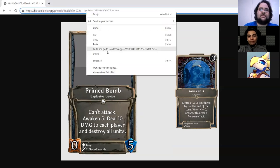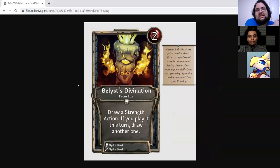Bellis Divination is a two-drop Strength action from Lux with: draw a Strength action; if you played this turn, draw another one. A couple notes: I absolutely love this art — one of my favorite Spike Bird pieces of all time. It reminds me more than usual of a particular game or card game I can't quite place — feels like it belongs somewhere else. Effect-wise, very interesting: it draws an action in a particular affinity, which could be itself, and then you have a chance to draw another, potentially getting two cards out of this.